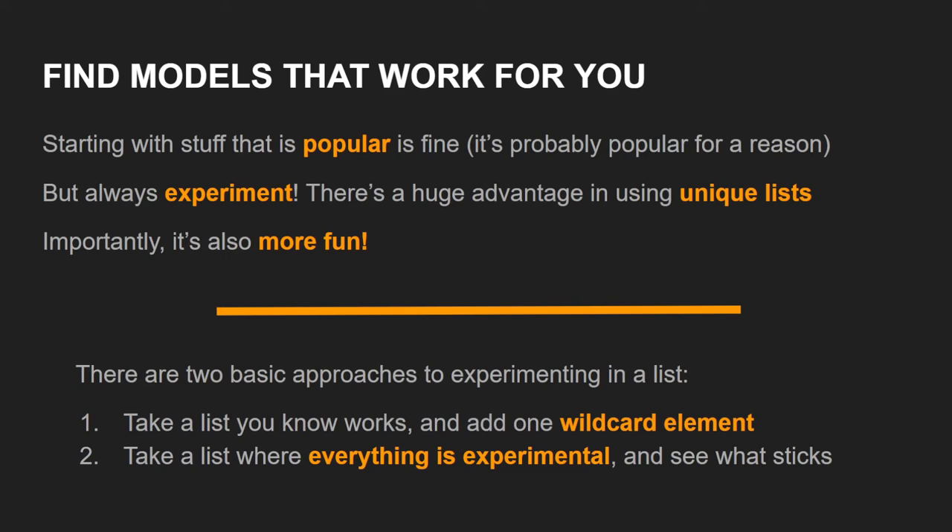The basic idea is to experiment with your lists. Find things that are 5-10% off meta but which you can make your own and build some experience with that your opponents — regular or irregular — won't have. In terms of experimenting, there are two basic approaches I like to use. One — and probably the best way — is if you have a decent base of knowledge on how to play a faction, throw in singular wildcard elements. If we think about how we would actually conduct experiments in a scientific sense, you would usually seek to change one variable at a time and see how it performs, because then you will know, against your control, how the variable is performing.